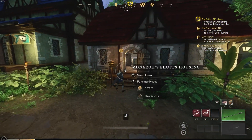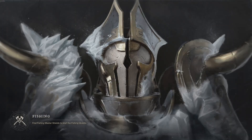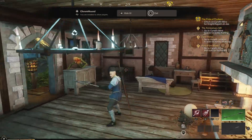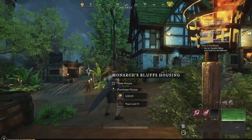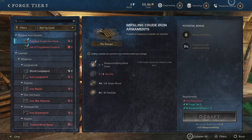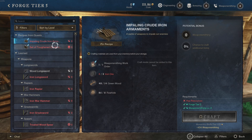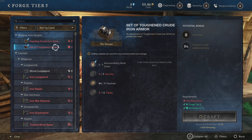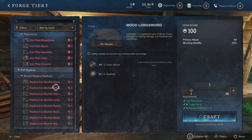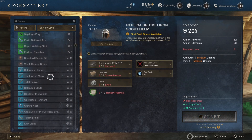You can only put one storage box in a home, but that's fine since you can access storage from all other locations. The forge lets you craft weapons using weaponsmithing, armoring, and engineering. Armoring covers clothing, engineering covers spears, rapiers, and hatchets, while weaponsmithing covers swords, greatswords, and hammers. The forge also lets you craft weapons if you have certain materials without needing your crafting skill fully leveled up.